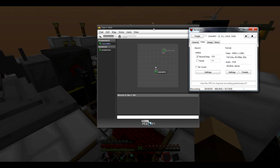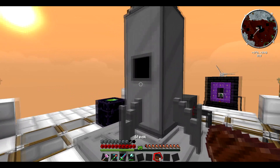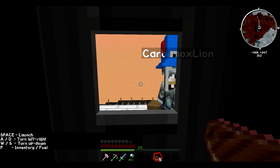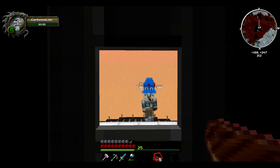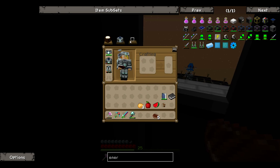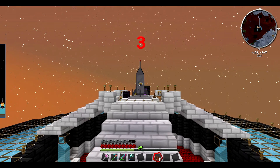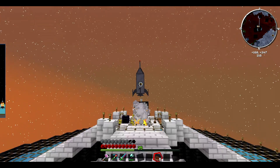I am ready to leave this planet and go to the moon. I'm going into the rocket — got 100% fuel, got everything packed, got my gear, got my parachute. 5, 4, 3, 2, 1 — see you later, bye bye!